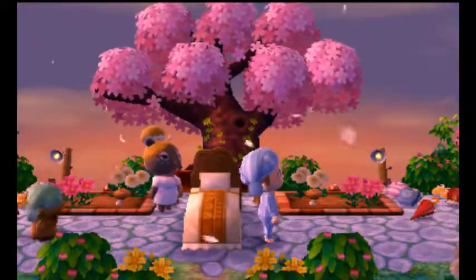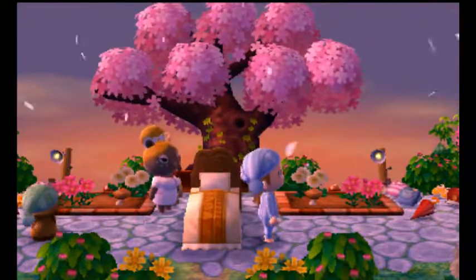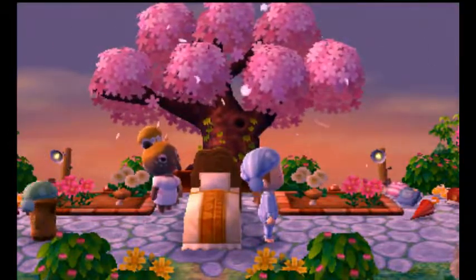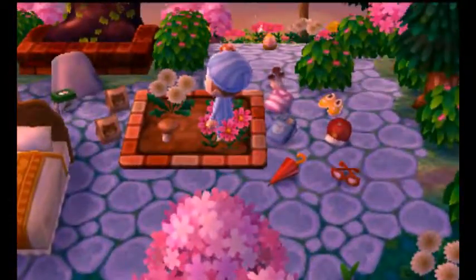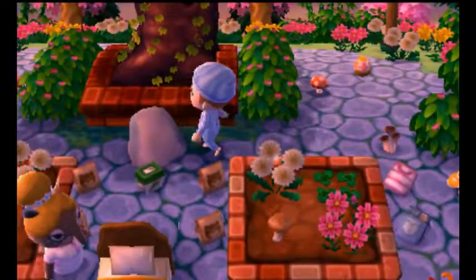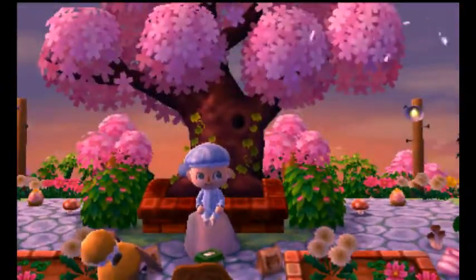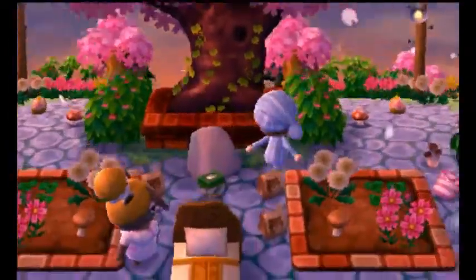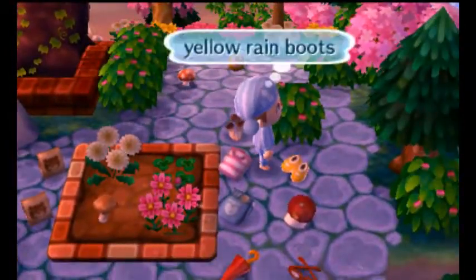It looks like we're in the middle of the village right now. So let me just put my stylus back into the 3DS. Let's check out what we got here. We have the flowers, a nice rock we can sit on right under the tree — that looks awesome. The bush. A lot of pink.